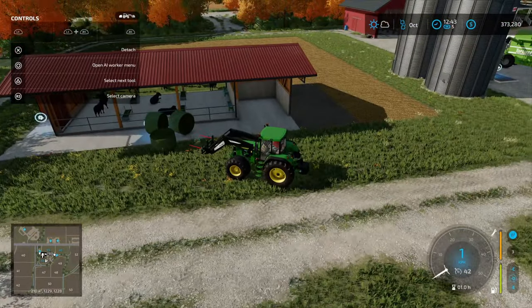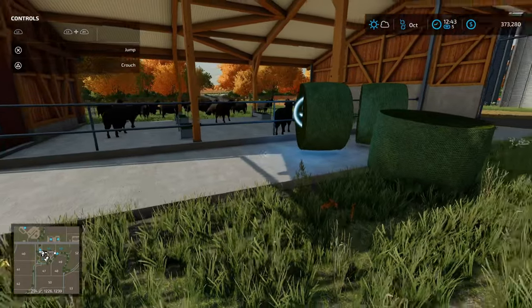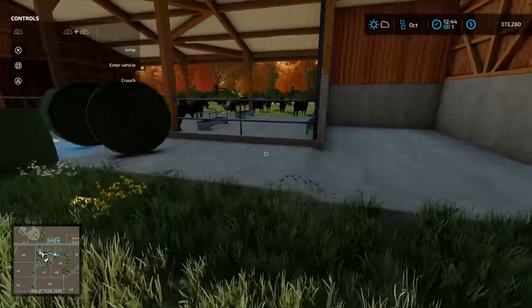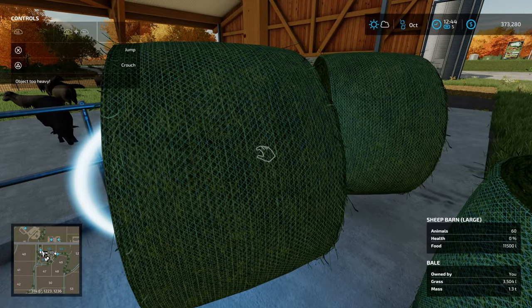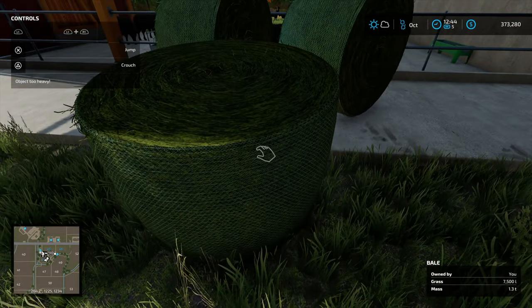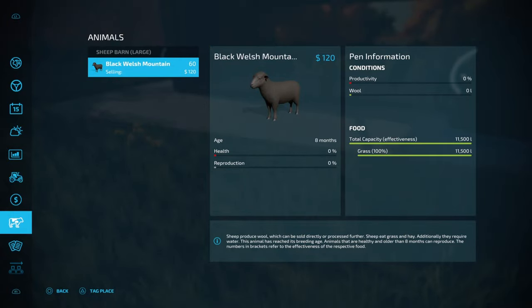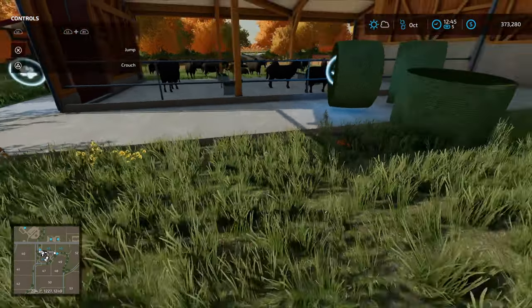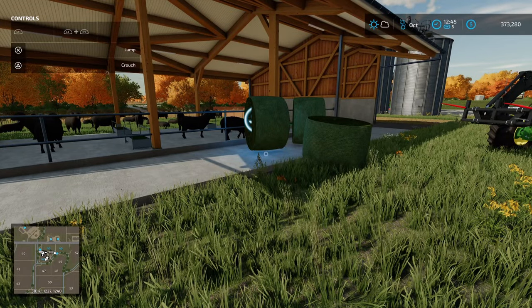Our grass bales are now stockpiled around the feed point. You can put these pretty much anywhere — store some in here and pull them out when you need to. This one's being partially consumed, these two are still full size at 7,500 litres, and our food should now be full. That's pretty much how we get grass in bale form into the pen.